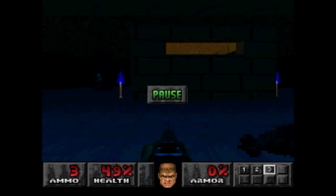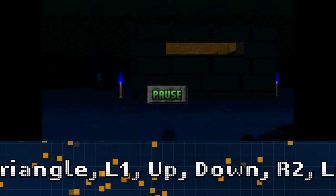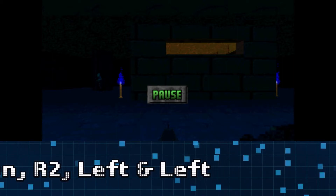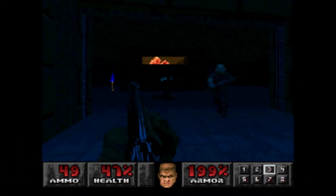This unlocks all keys and weapons with full ammo. Go and pause, press X, Triangle, L1, Up, Down, R2, Left, Left. Once you've done that it will say 'list of goodies'. So you've got all weapons with full ammo!